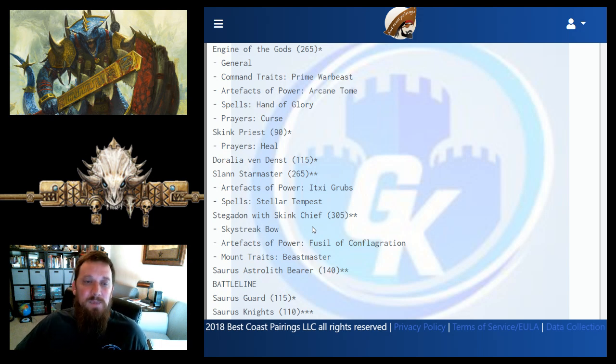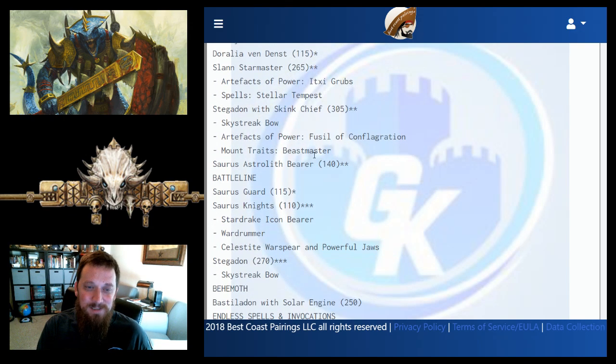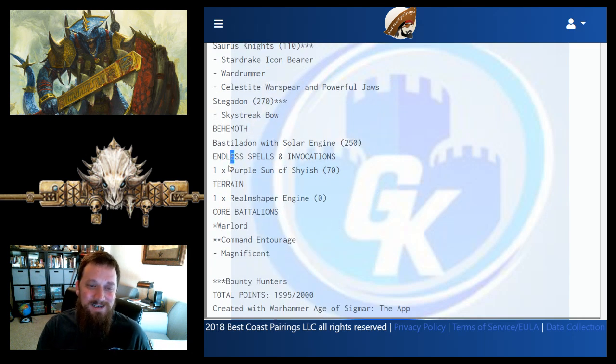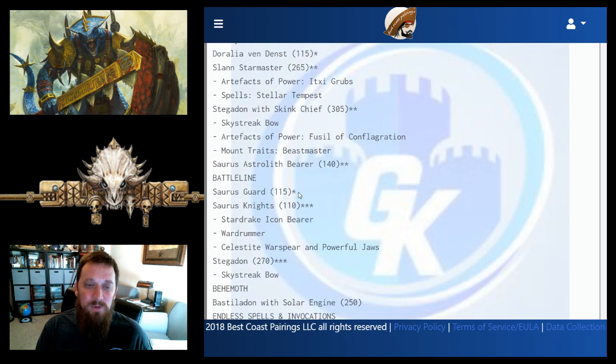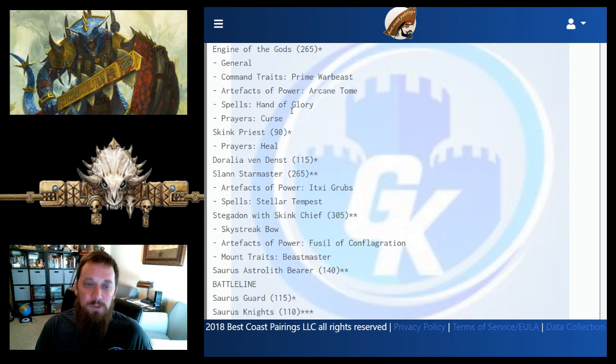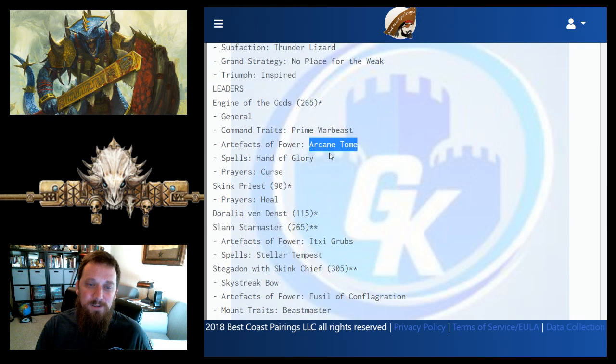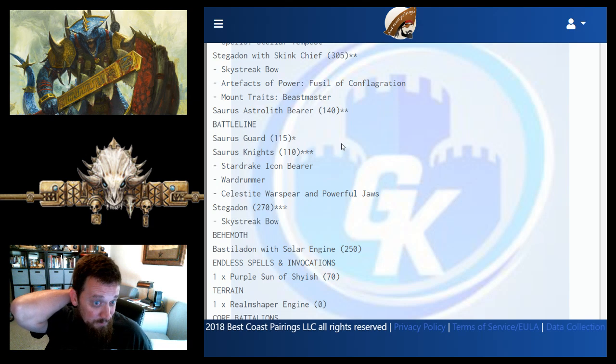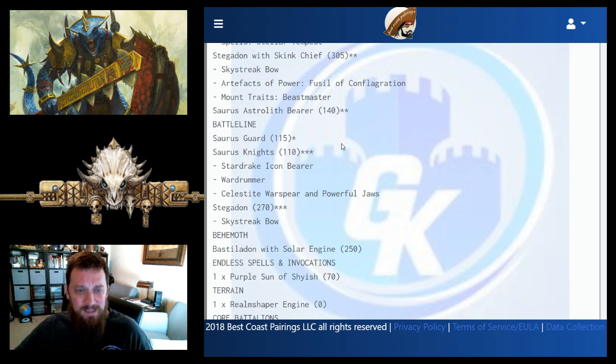The Source Astralith Bearer gives plus to cast and extends your cast range, so you can throw that Purple Sun a long way. Cast with the Astralith, using the wizard Engine of the Gods, you can generally throw it most of the way across the board on turn one. Some Source Guard to tank wounds off the Slan, some Knights as a screen, and a Stegadon as another battle line option.